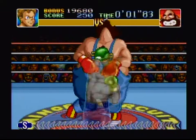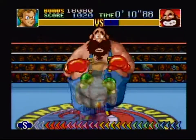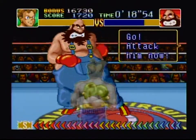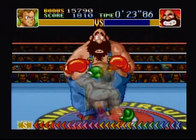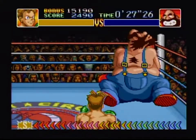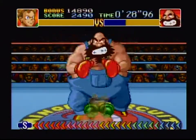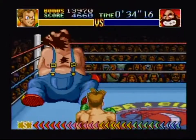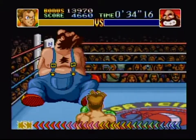Bear Hugger cannot get hurt if you hit his stomach. Get him to attack you and then keep jabbing at his face. Once your power meter is filled, use uppercuts to beat him. Knockout!